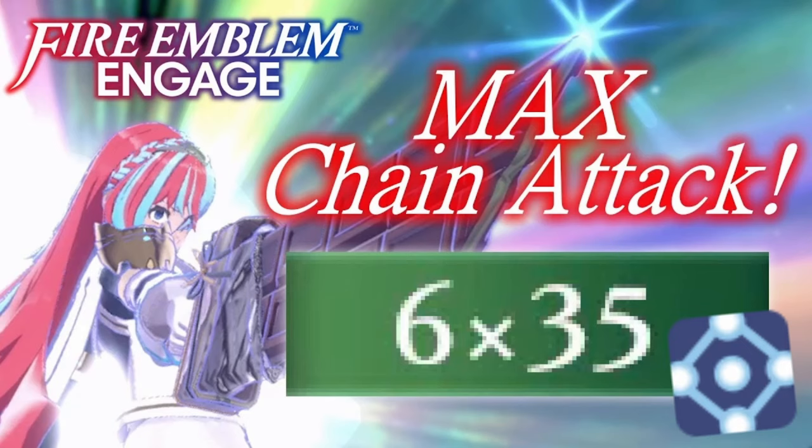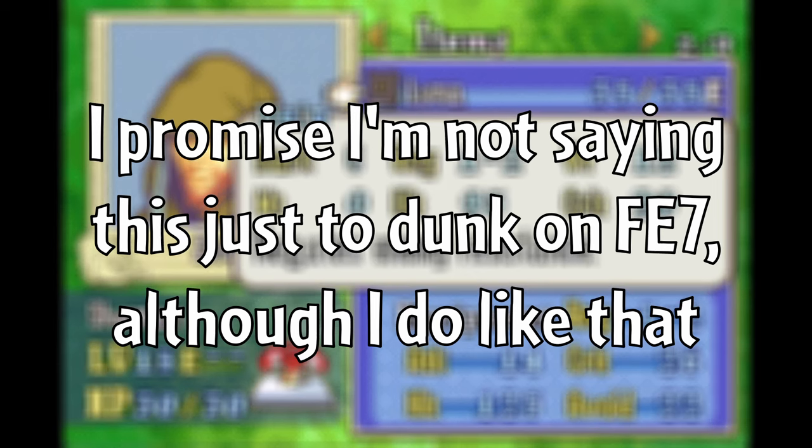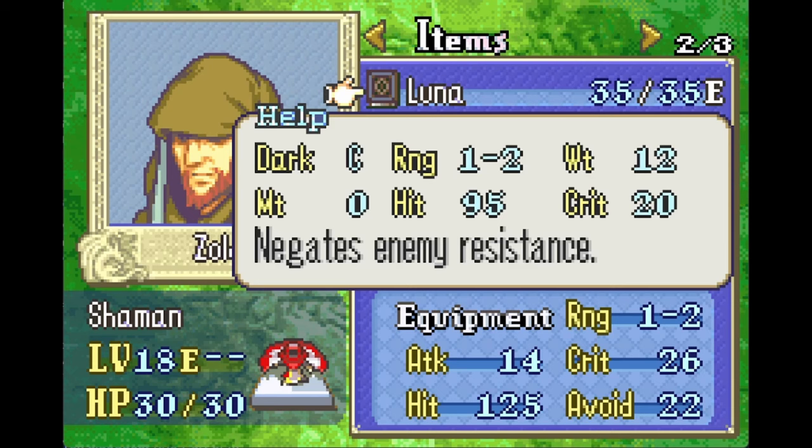However, that is not to say that true damage is always handled well. The main example of true damage handled poorly is FE7 Luna, which completely ignores res and, unpleasantly, has 20 crit. Despite having no might — functionally having the might of the target's res — three times the user's magic tends to exceed many units' HP values, meaning they are liable to die to a not unlikely crit. This is also the case in hacks that use FE7 Luna's stats rather than later series iterations like FE8's that remove this crit chance. Thankfully, later iterations did remove this crit value, so it's just been an FE7 one-off.